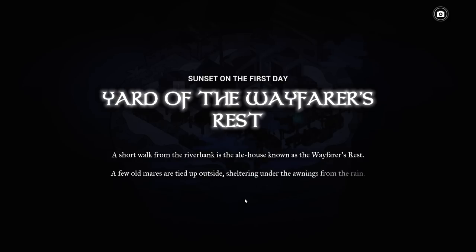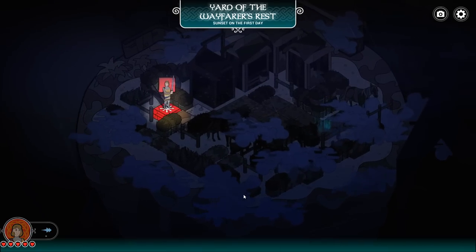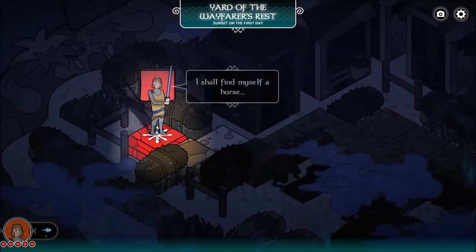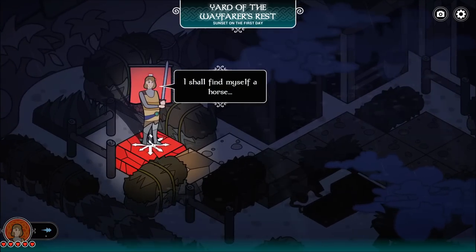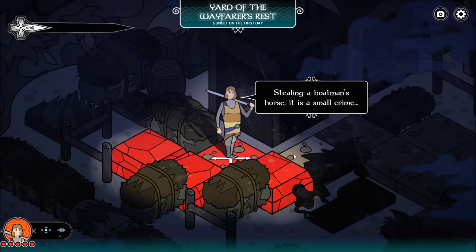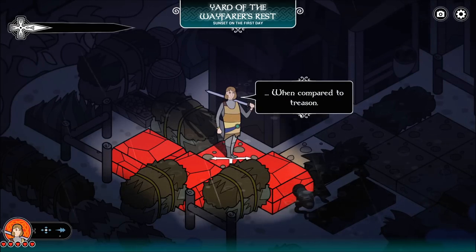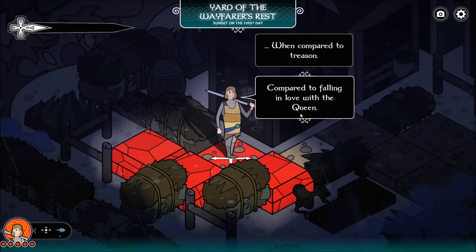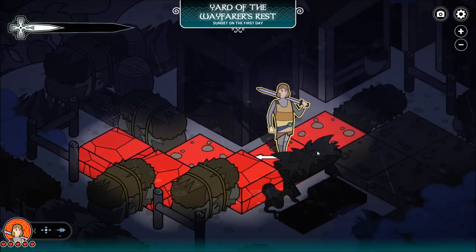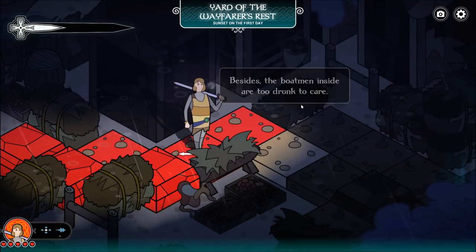A short walk from the riverbank is the alehouse known as the Wayfarer's Rest. A few old mares are tied up outside sheltering under the awnings from the rain. Stealing a boatman's horse is a small crime when compared to treason — compared to falling in love with the queen. Besides, the boatmen inside are too drunk to care.